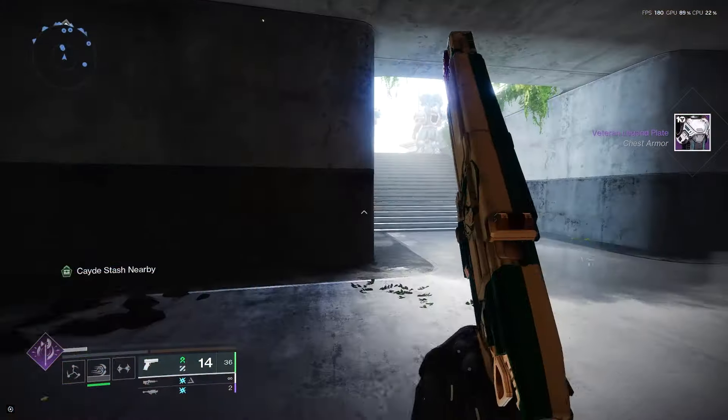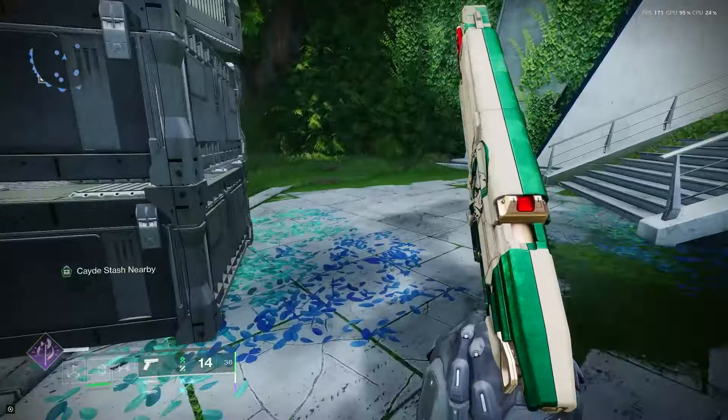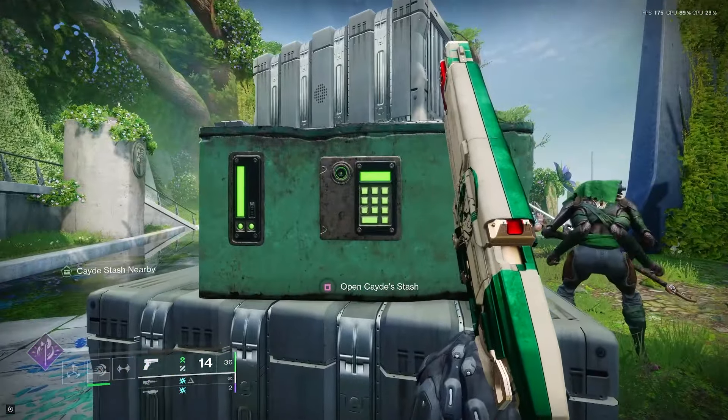Following from here, we are then going to jump over this railing, and by these boxes you should see the Cade's stash sitting on this box right over here.